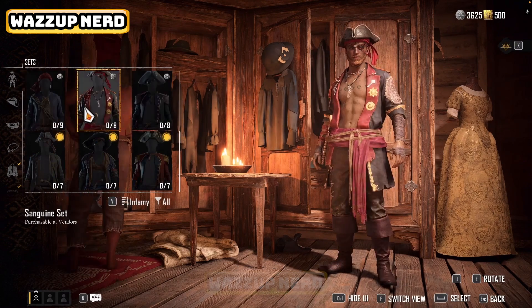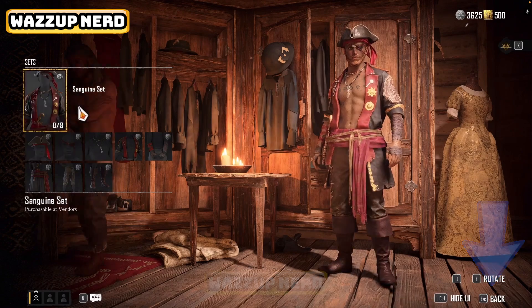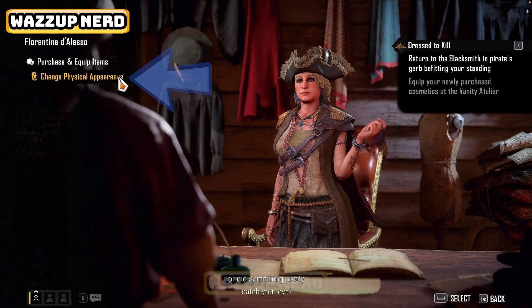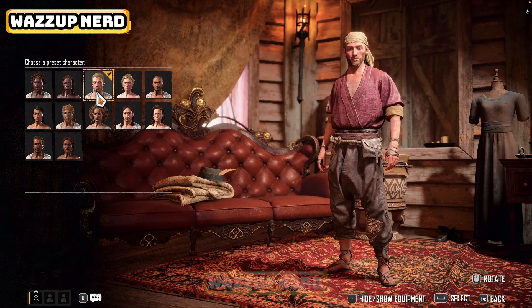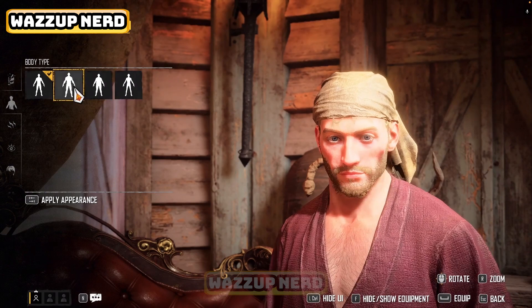Choose whatever you want, and once you are done, press Go Back to the Main Menu. This time, choose the option Change Physical Appearance. On this screen, you will be able to basically recreate your character by changing everything from skin tones to the color of your eyes. Once it's all done, just click on the Apply Appearance button.